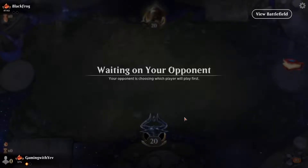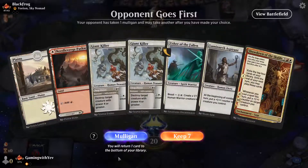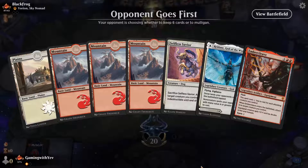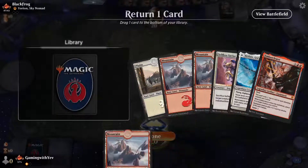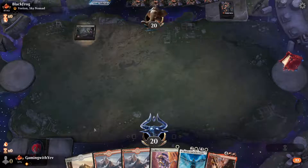Our opponent is on the play this game. We mulliganed and got an easy keep — turn one doggo, turn three Reidane, turn four we slap our dungeon.